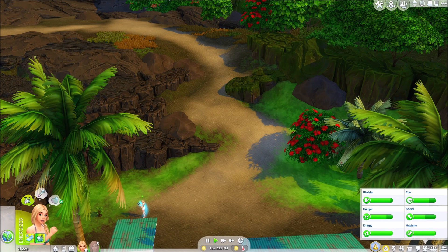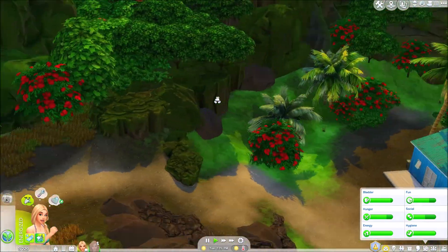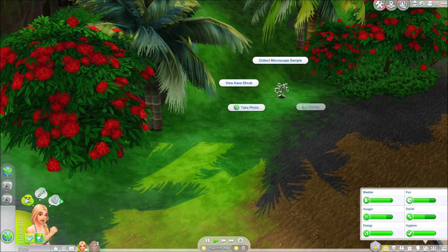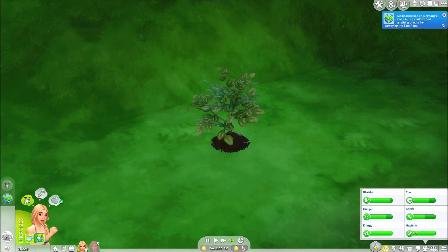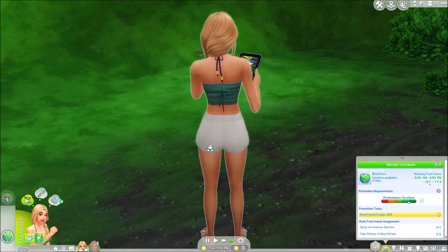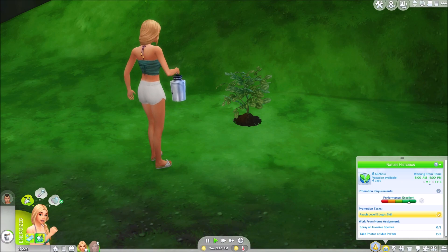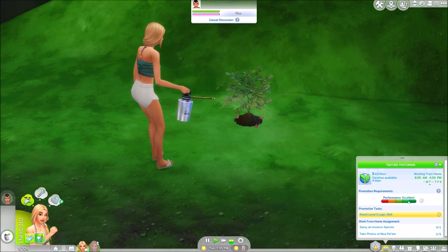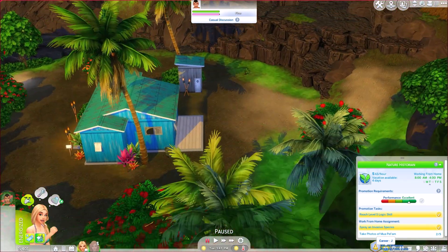We need to take some photos. Take a photo of this view, and there's something else over here — survey that, spray invasive species, yes! We shall do that. We've done two photos and we're just about to spray our invasive species. Get rid of that gross stuff. Makoa did turn up — he said he was busy but he has turned up. Get those bugs — poor plant. We did it!